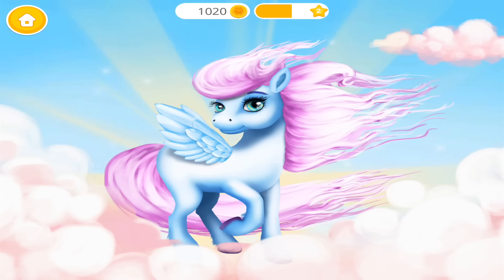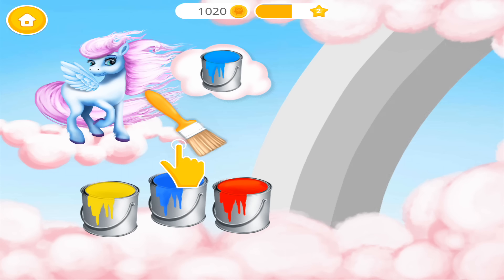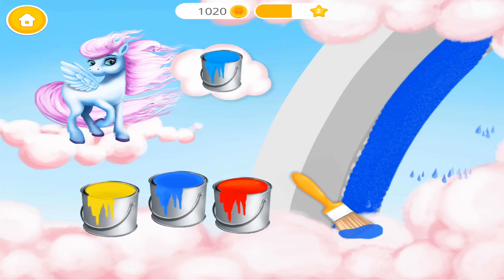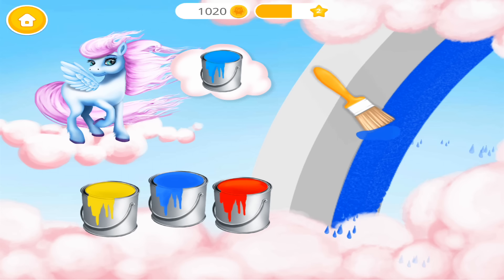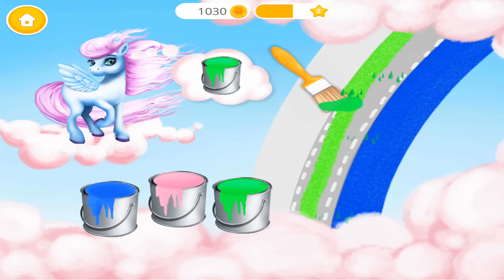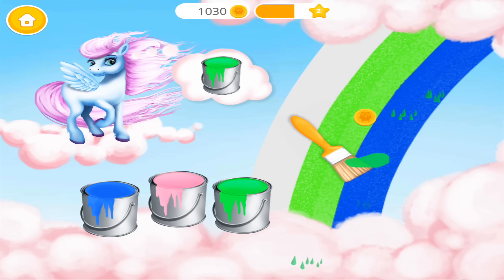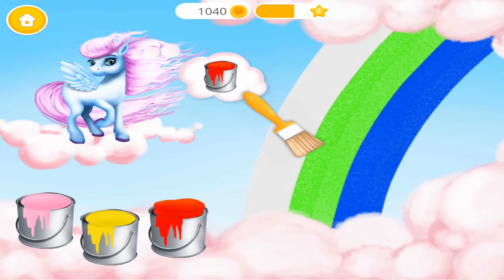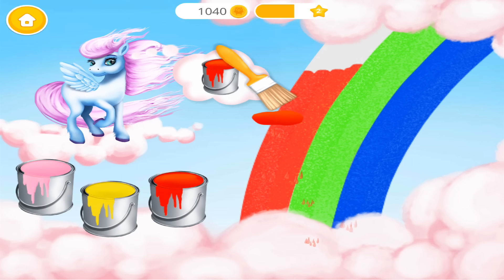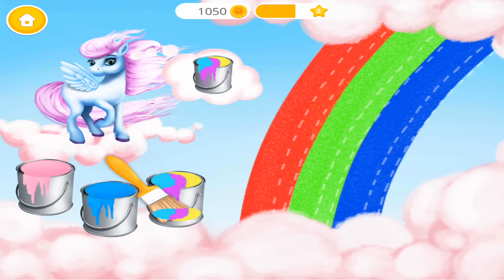Yay! Good job! Now Windy can fly again! Choose the color Windy wants and paint the rainbow! Good job! Very good! Now paint it with red. Just a few more colors left.